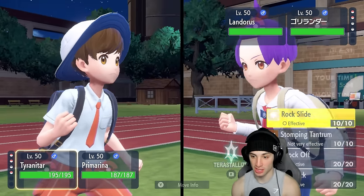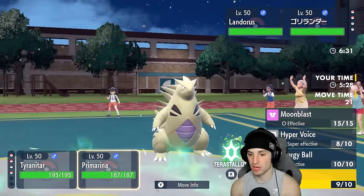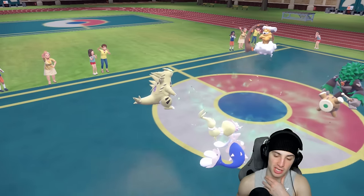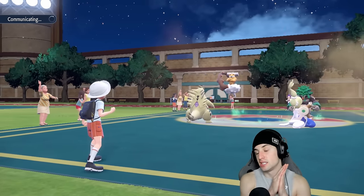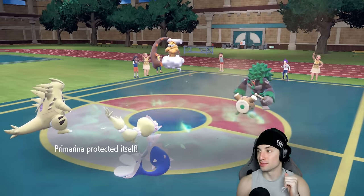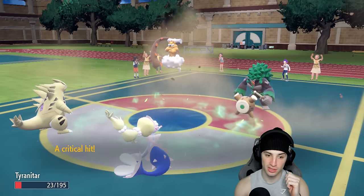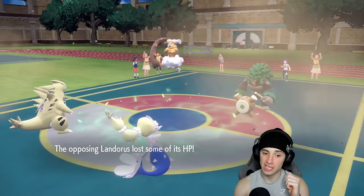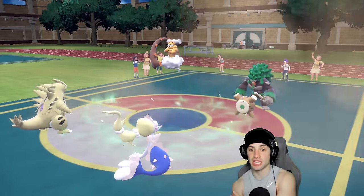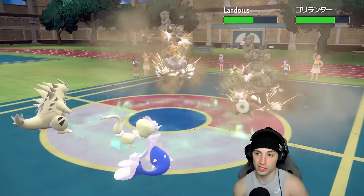Going Rock Slide and Protecting Primarina — they might fake out Primarina again so playing safe. Fake out into T-tar, Earth Power flying — we don't like that. T-tar takes a crit too — ugly. Landorus is Life Orb'd. He goes for Wood Hammer into Primarina's slot. Definitely Tera-ing into Grass Tera for sure. Rock Slide connects chipping some nice damage.